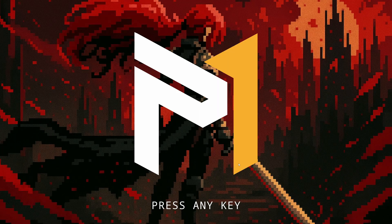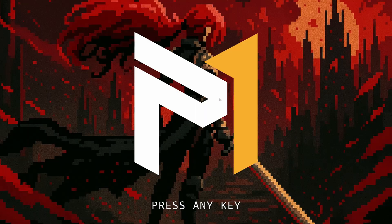Starting with — would you look at that, this looks very different. We have a press-any-key screen, we have my logo here. I don't have a logo so I put my own there for now — temporary. We click and we get a new menu. There's also now a version number: pre-alpha, October 2025. I'll update this as we go.